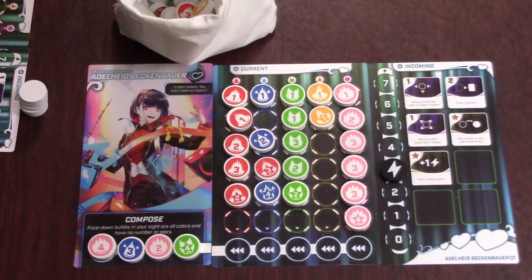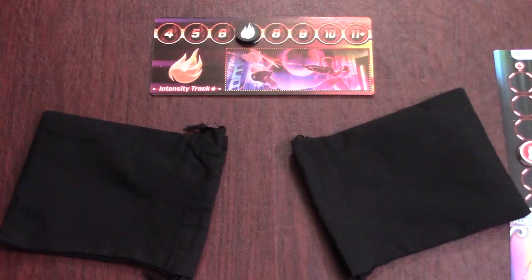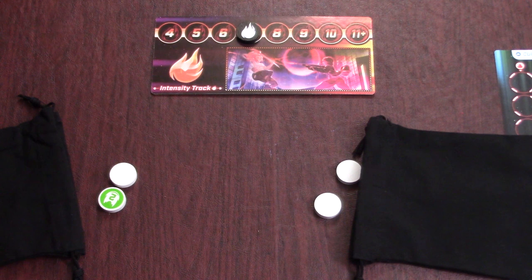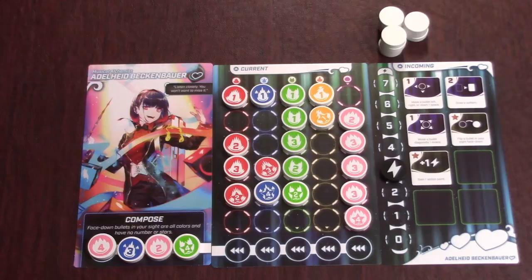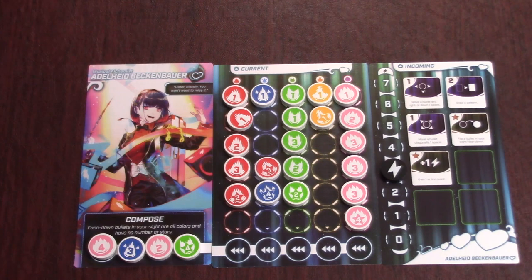If there is only one player left at the end of a round, they are declared the winner. If everyone left dies during the same round, check how many bullets you have left in your bag — the player with the fewest bullets wins. In the rare case where all remaining players die and have the exact same number of bullets left, you enter sudden death. All tied players put all the incoming bullets into their bags, then simultaneously pull bullets one at a time and place them on their board. You cannot take any other actions. The first person to get hit by a bullet loses, and if all players would get hit at the same time, the game ends in a tie.